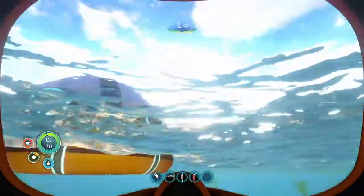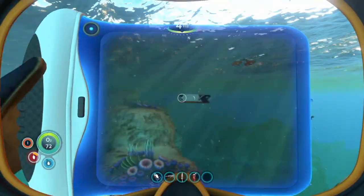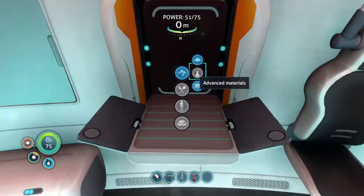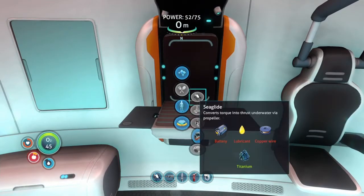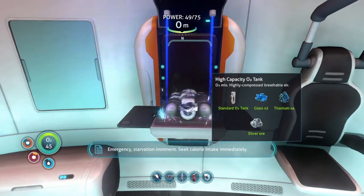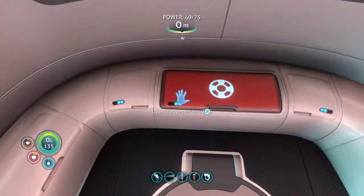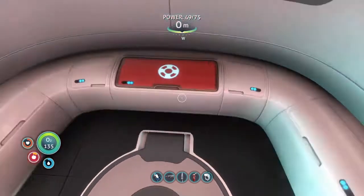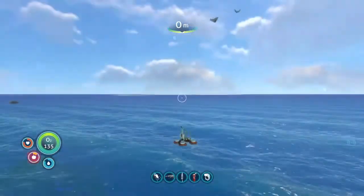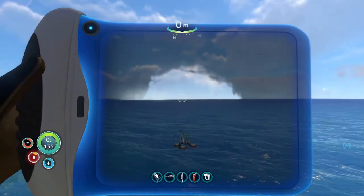Alright, so we just spawned back in. Here we go. A couple things I wanted to do - we have our standard oxygen tank, and I just really quick wanted to see if we could make a better one. Look at that, we got it. Also, last episode when I was looking for diamonds for that laser cutter, I found an island somewhere over there. I didn't show it because I didn't think it was too much, but there's a giant alien thing. I probably should've showed it, but I found a purple tablet - I don't really know what it does.